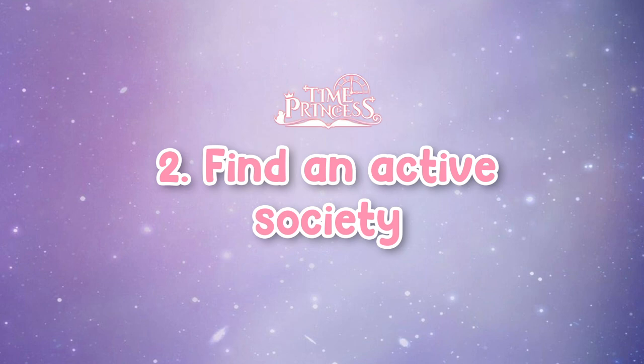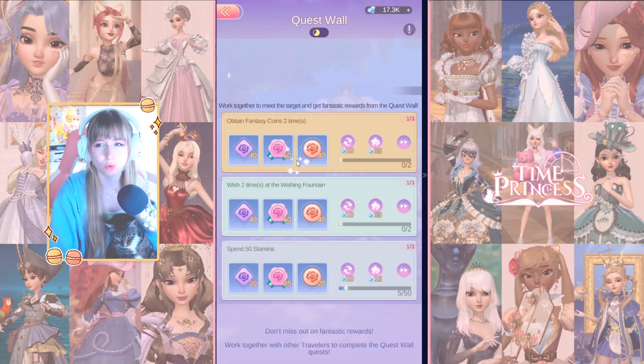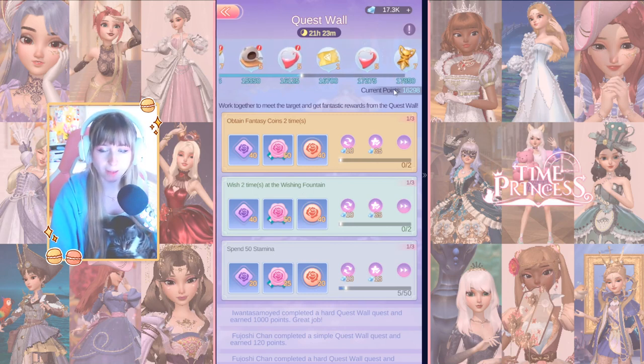Number two is finding a society that is active — this is such an important part. Finding a society where all the members are playing daily makes such a difference in what you get back. The quest wall is the most important: the more people fill in their daily missions, the higher the list goes and the more resources you get back. Since I changed societies about two months ago, I've gotten so many more diamonds and stamina, which I've really needed since they've been raising the prices.